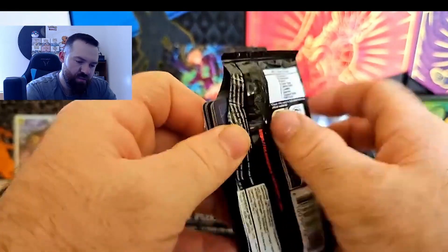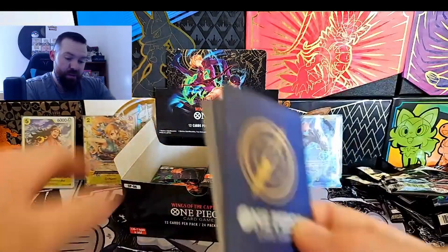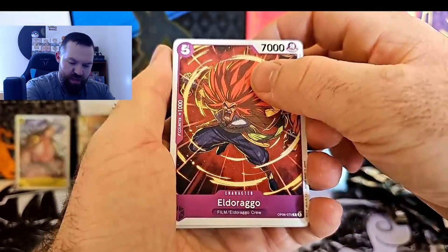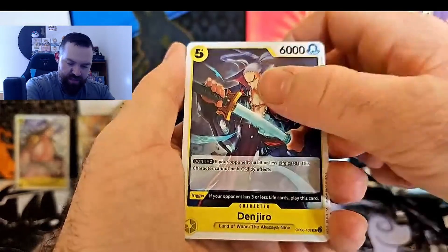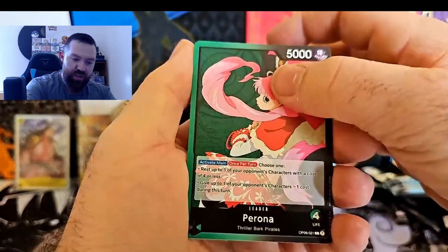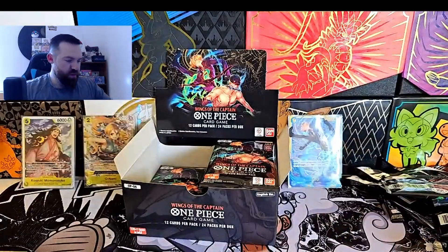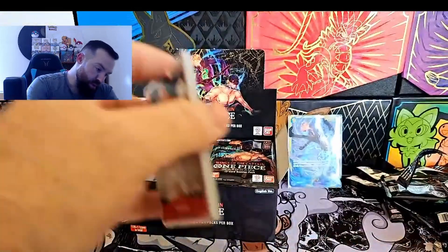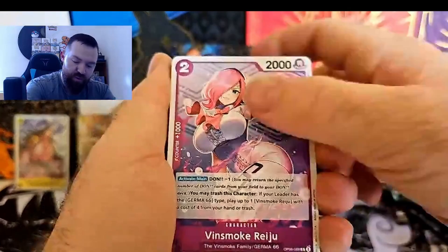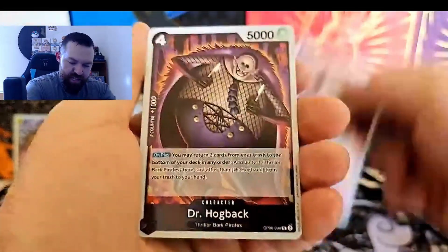Let me know if you're going to be picking up this set and what you think of it. The leaders and obviously Zoro are going to be the primary hits. We're just opening this for fun: El Dorado, Talan, Kawamatsu, Jembo, Zeff, Ricky, Saga, Denjiro, Perona - she's another one - Brook, and a Black Caesar. Let me know which leader you're going to be changing up to - whether it be Hodi, Perona, Reiju, or Moria.